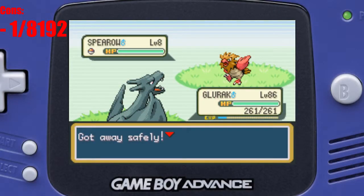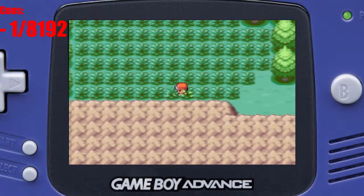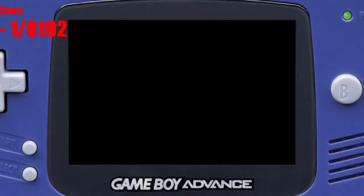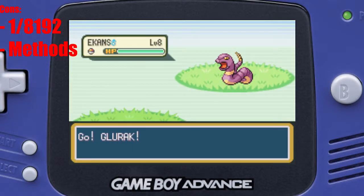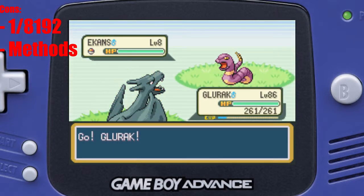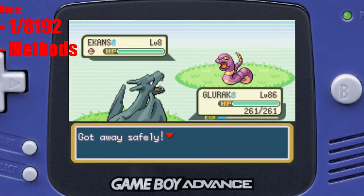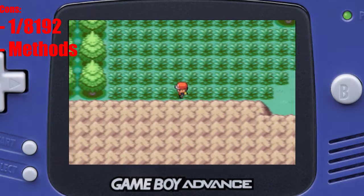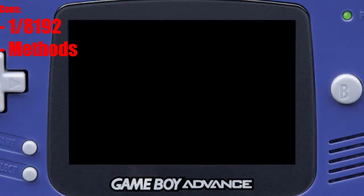Cons — 1 in 8192: I sound like a broken record, but that's how it is. Coming from the newer games with increased odds, that's definitely a con. No methods. 1 in 8192. That's it. Period. No Masuda method, no shiny breeding with high odds like in gen 2, no chaining, no Poké Radar. You get it.